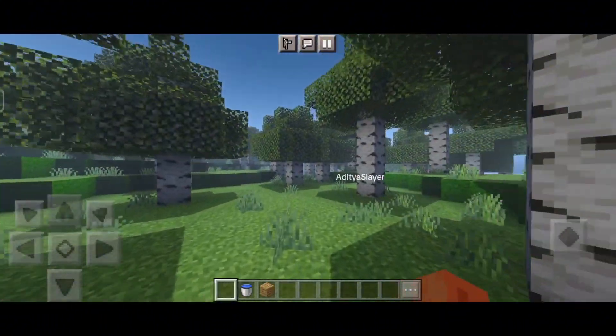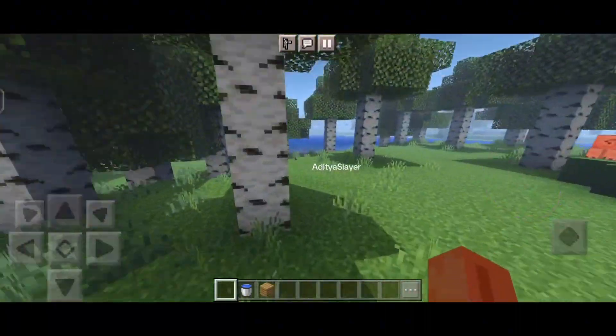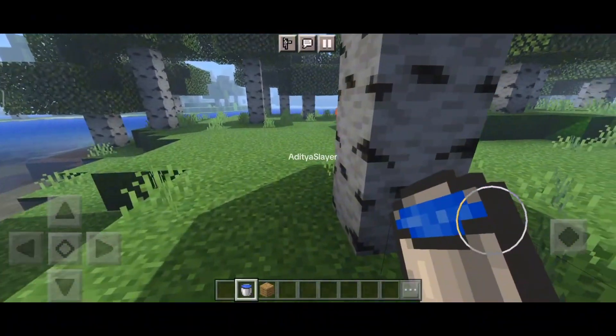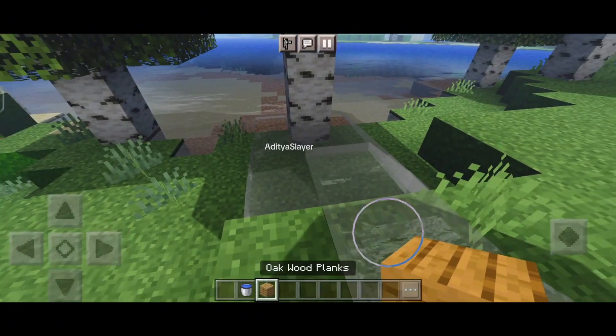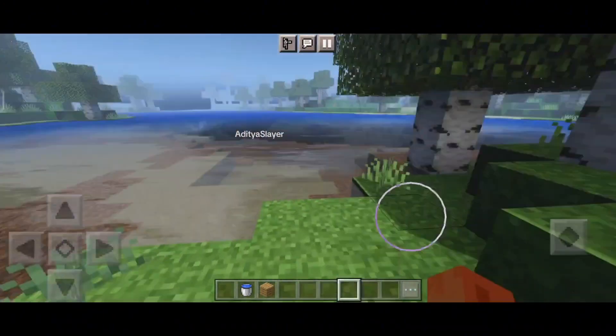In addition to the visual enhancements, this shader also includes some cool new features. For example, there's a new depth of field effect that blurs objects in the distance, adding a sense of realism to the game. There's also improved shadow rendering, making objects cast more realistic shadows based on the position of the sun.